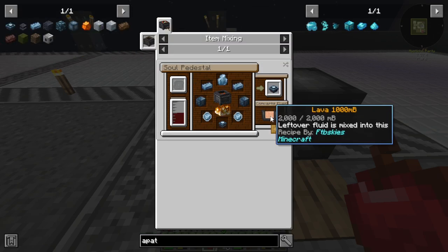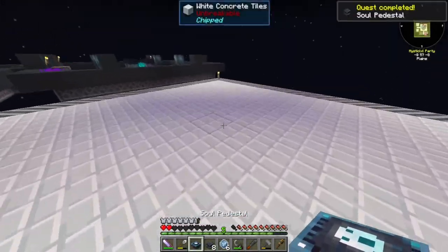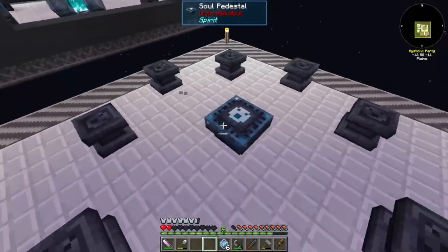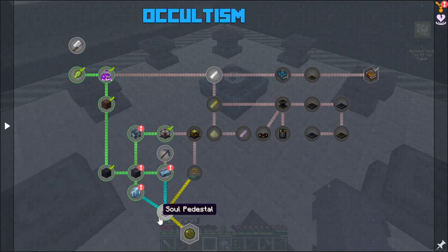It says it's supposed to convert the fluid — leftover fluid is mixed. So if you put in 2,000 buckets of blood, the leftover fluid will be turned into lava. We got our soul pedestal. I believe it is simply this — we'll just use this area here. If I click on uses it doesn't show there. However, if I go into Mastering the Occult it doesn't actually show me the thing either. Interesting.